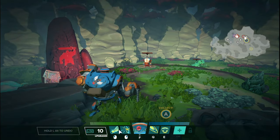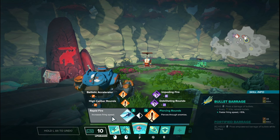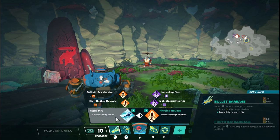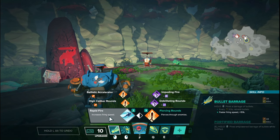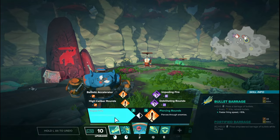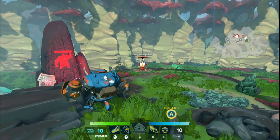We are going to start off as we always do with the left mouse button upgrade. Starting on the left side tier one, we have Rapid Fire — firing speed increases by 15%. This is very simple to understand, a very low investment DPS increase. As you take it, you'll see that there is a damage increase. I'm going to do one full round of his LMB until he's forced to reload.